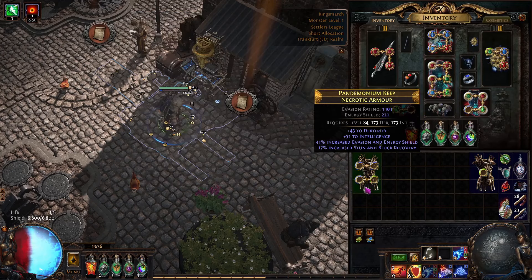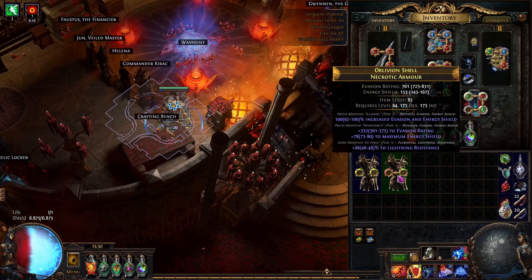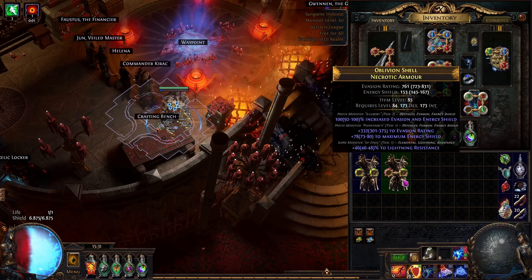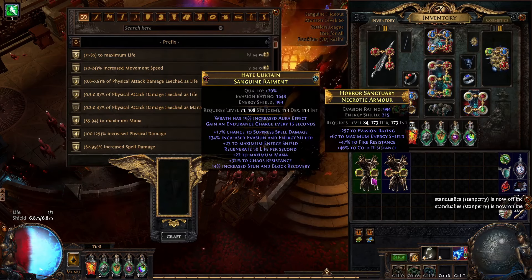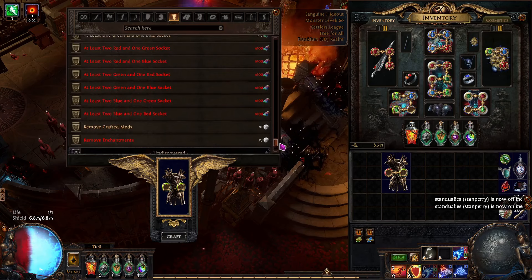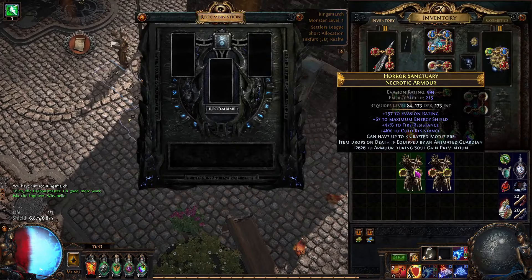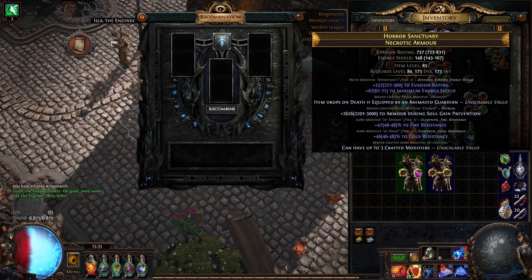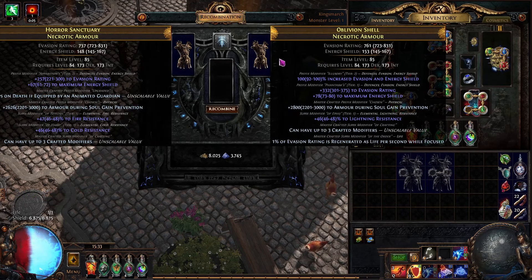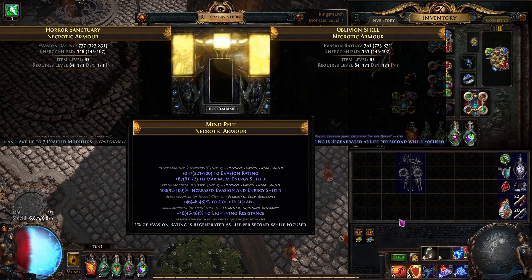Now that we hit two bases that we kind of want — not saying this is exactly what we wanted, but I'll use this as an example — I've basically got one prefix and two suffixes on one, and two prefixes and one suffix on the other. Now what I want to do is go here to craft three modifiers — we're just gonna craft chosen modifiers. Back at the recombinator with our desired prefix and two suffixes and our desired prefixes and one suffix, we're gonna combine these two together and preferably get the outcome we're looking for. Not quite, but close enough.